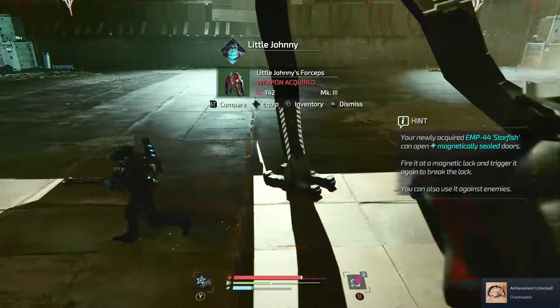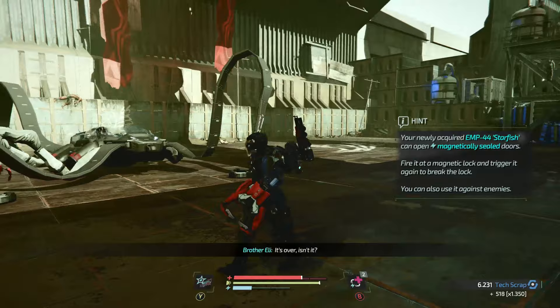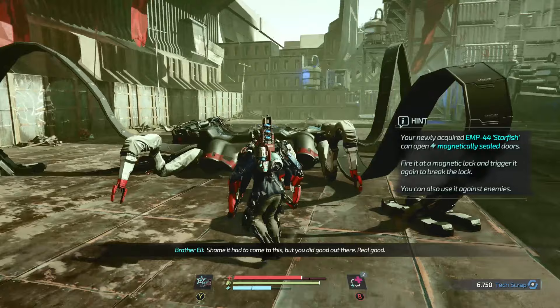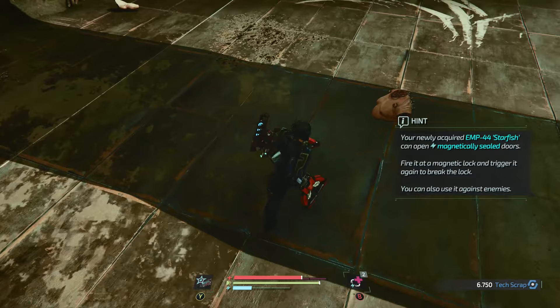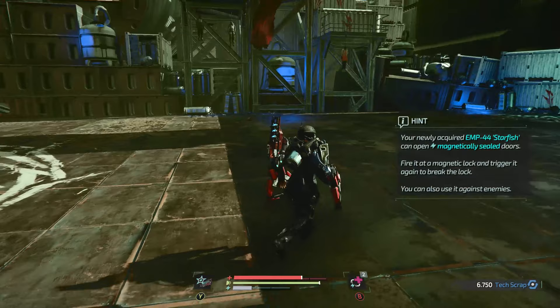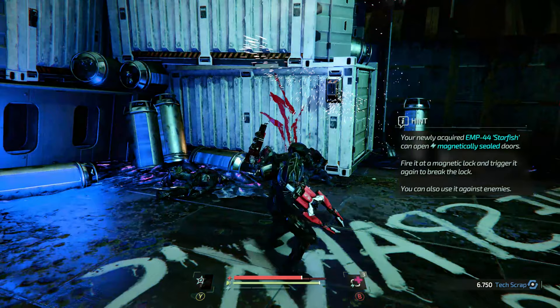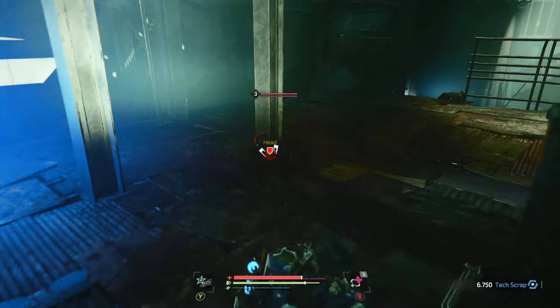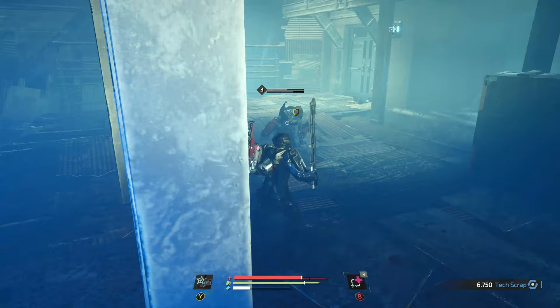Beating him gets you Little Johnny's Forceps, which is actually a pretty good weapon to use at this point in the game, and the EMP-44 Starfish which allows you to open magnetic doors. You just shoot it and press the button again to activate it — door opens. It's also really good for stunning enemies and doesn't require any ammo, so it's a great tool for fighting enemies. That's how you deal with Little Johnny, the boss of Port Nixon. Thanks for watching and take it easy.